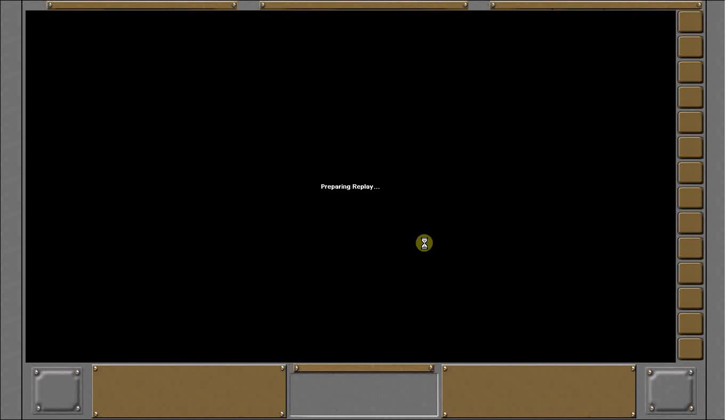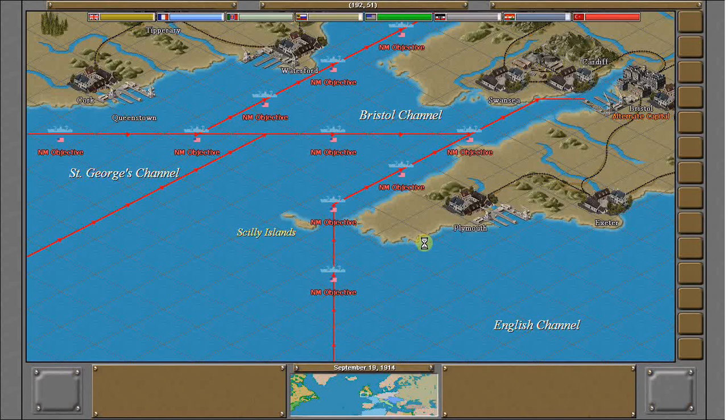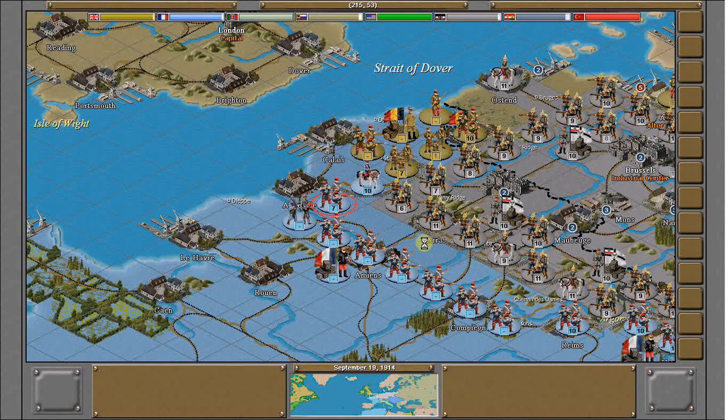We're on turn eight of my AAR, watching the replay here as the Entente. I'm going to try and get rid of a little bit of this German salient that is coming out in Belgium. This is a problem the Germans run into as they start getting past their supply lines — you can see that supply values are pretty low throughout Belgium still. So this turn ends up being a little bit like our version of the Battle of the Marne.